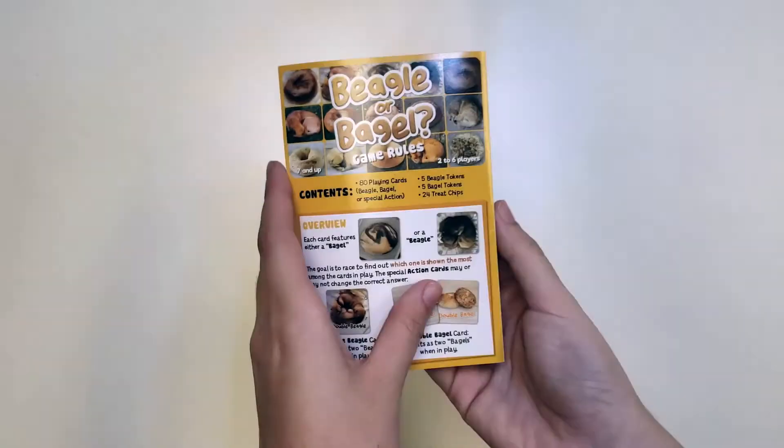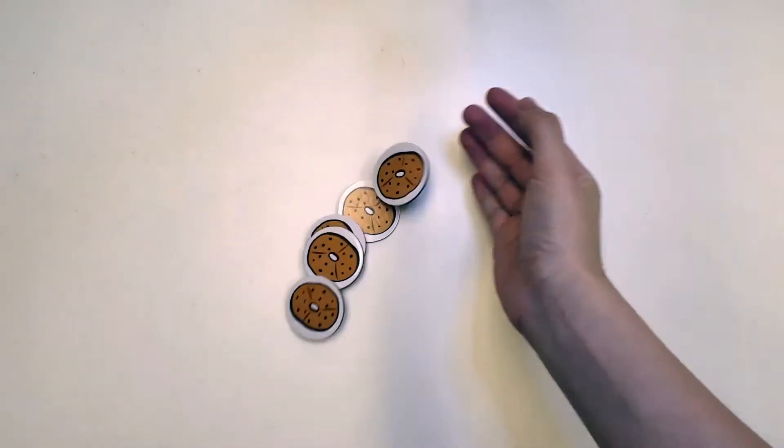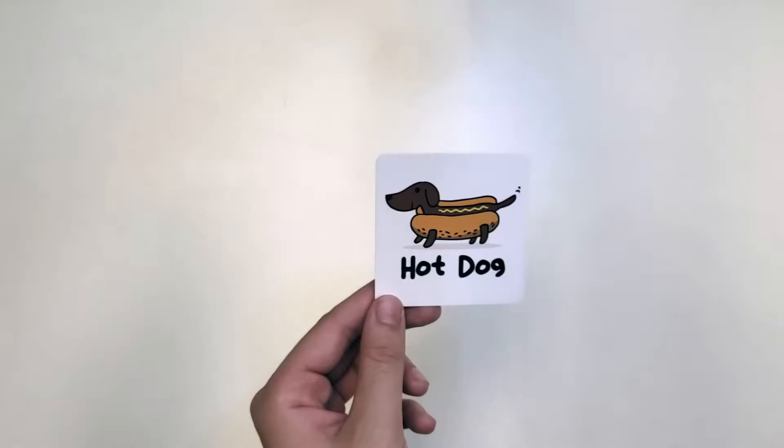Beagle or Bagel includes illustrated rules, 80 playing cards, 5 Beagle tokens, 5 Bagel tokens, and 24 treat chips. There are some special action cards to spice up the game.